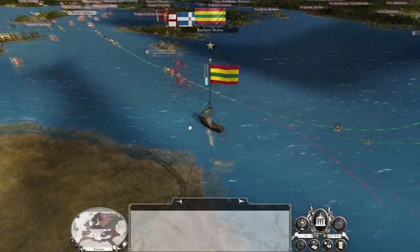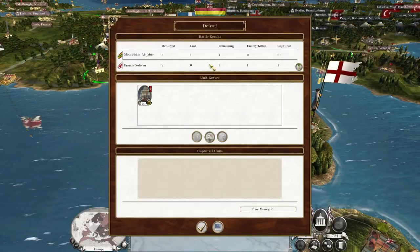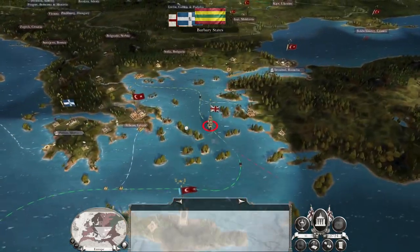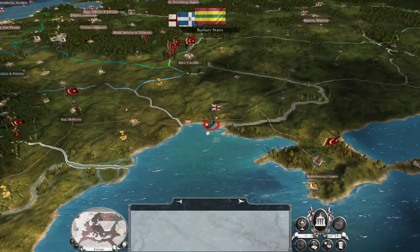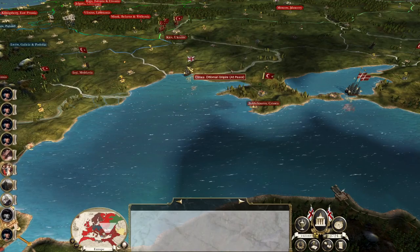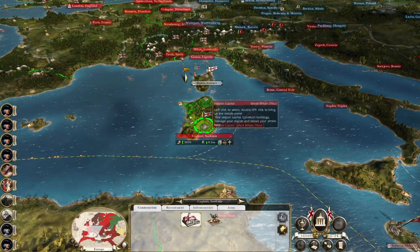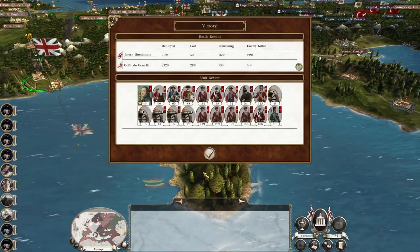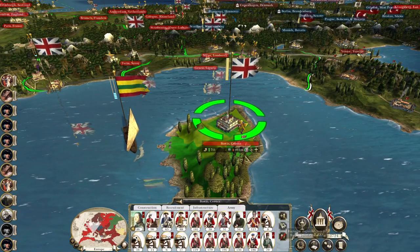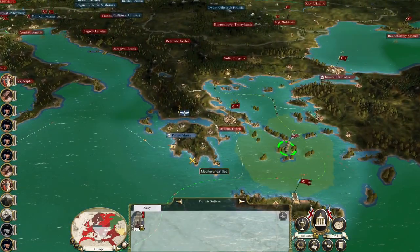The Barbary Estates are going after my fifth rate — let's see how badly that does. Still alive, not so bad. We might not be able to make it back to a safe port, but we are going to get some good intel on the Eastern Mediterranean and the Black Sea area. Francis Sullivan — you can't make it back to Tunis, but you can make it back to our original home port. Take the city. Let's replenish our troops, let's upgrade the roads. The army that took Tunis is still replenishing — let's upgrade the military buildings there.